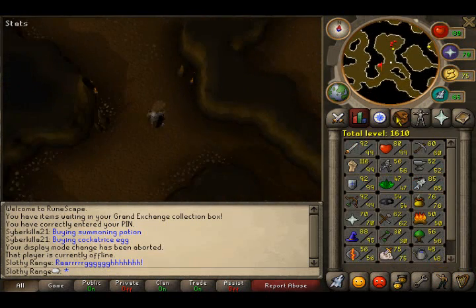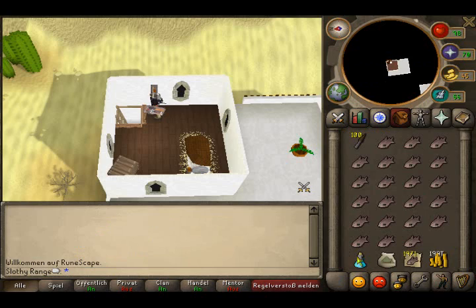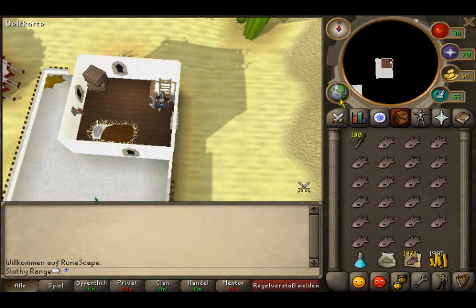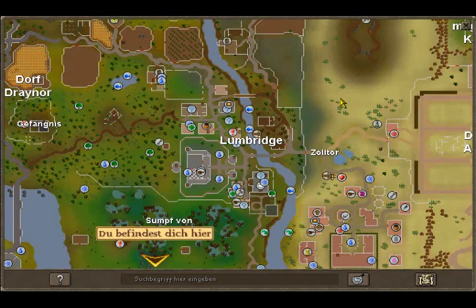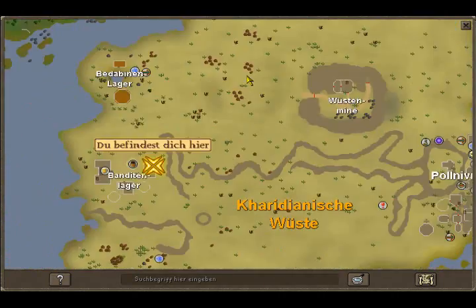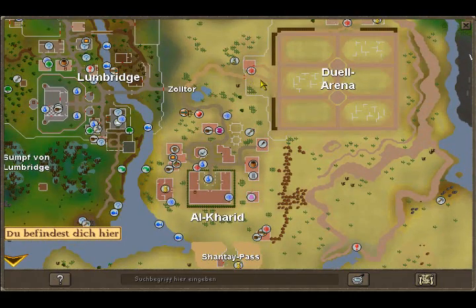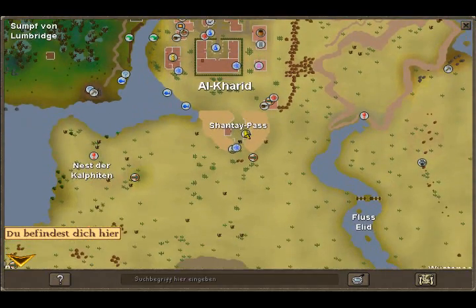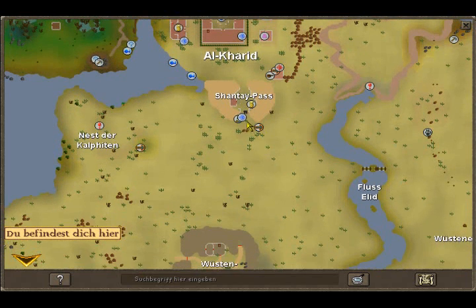Now I'm going to show you all how to get 99 range. Here we are at the range spot. Here's how you get there: use a dueling ring to the duel arena, run all the way south to the Shantay Pass, then bribe the guard at the Shantay Pass.